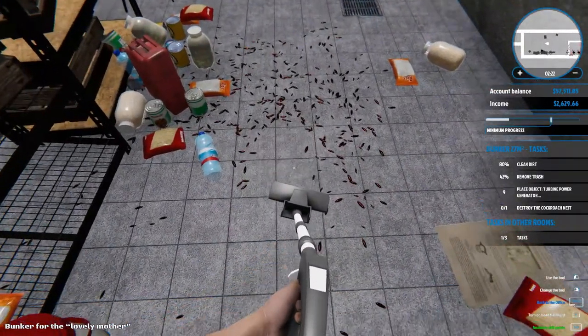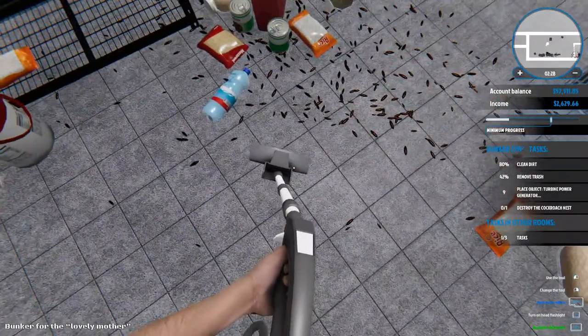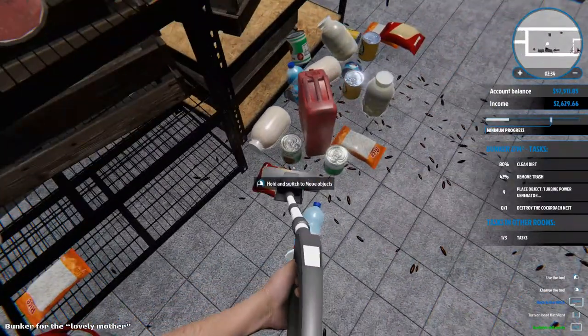42% remove trash - really only 42%? And 80% clean dirt, so we got some more cleaning to do around here too. Like I said, this is where the map really comes in handy - figuring out where and what we missed.